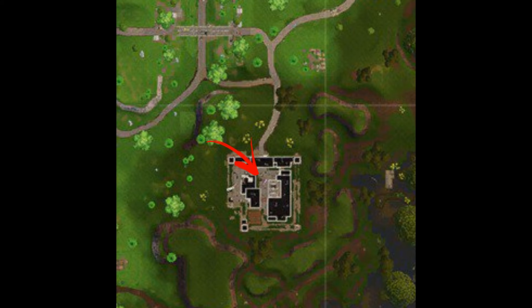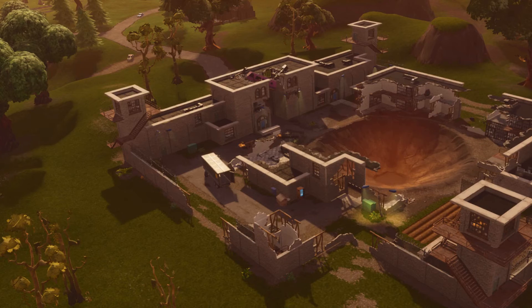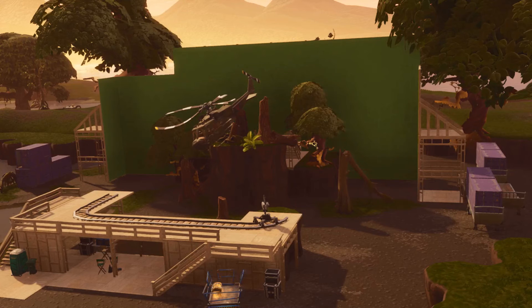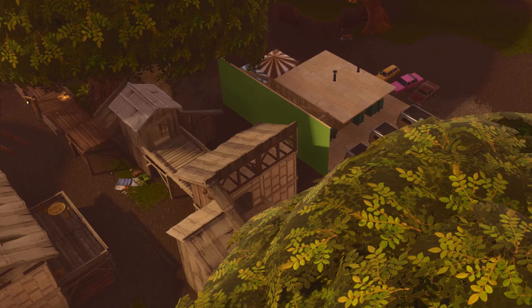The next location is the prison, which got destroyed — don't go there much, a lot of the chests are gone. There was a weapon vending machine visible in the picture, but there's not much there. Next is Moisty Mire, which now has a movie set type thing with a helicopter, a camera rig, different stages, and green screens. Risky Reels also has a green screen. It feels like they've added a lot of new chests to the Moisty Mire part of the map.